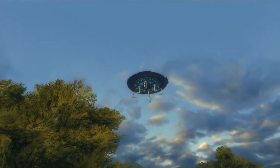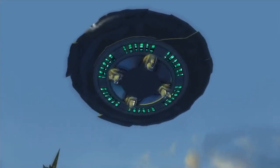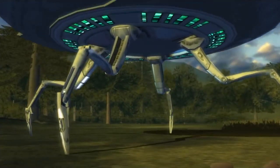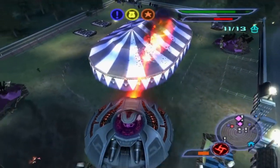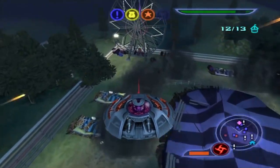Destroy All Humans — or to pronounce it properly, Destroy All Humans — cast you as an alien invader tasked with flying down to Earth to zap humans, steal their brains, and occasionally chuck cows around with telekinesis for fun. The game had a real 1950s campy B-movie feel to it, with the flying saucers, ray guns, and little green men.